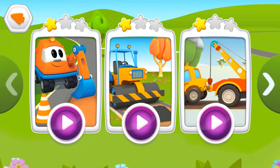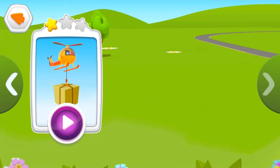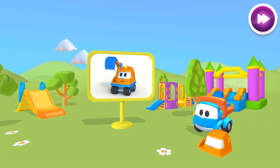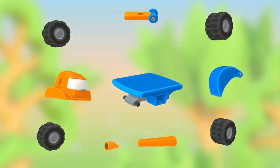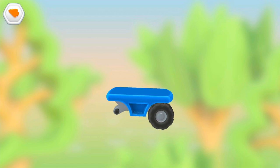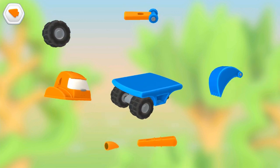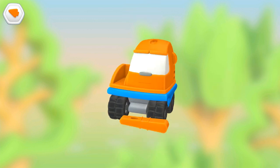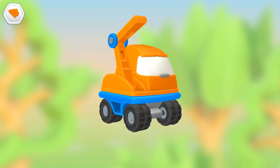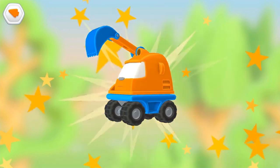Here you can build different vehicles. This is Scoop the Excavator, Leo the Truck's friend. An excavator is made of a platform and four wheels, a cabin, a boom, an arm, a bucket, and a light. Done!